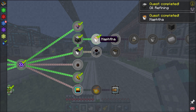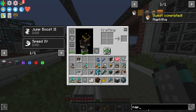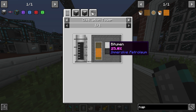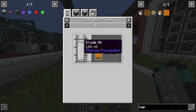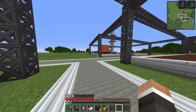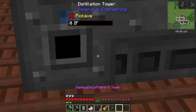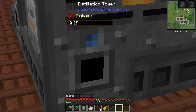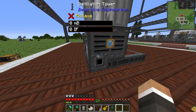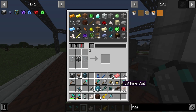The next quest wants us to make naphtha - it's just a tick-box quest with no hand-in. Naphtha is made in the distillation tower with crude oil. I'm not entirely certain how the tower works, but my assumption is we'll pump the fluid in through the blue port here, since for immersive engineering blue usually means input. The other side I assume is for power.